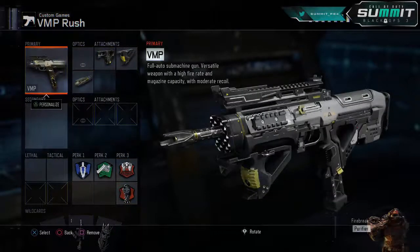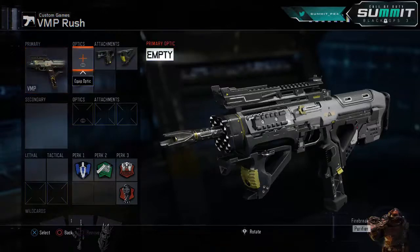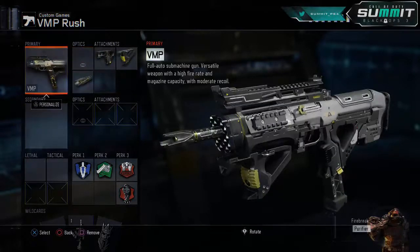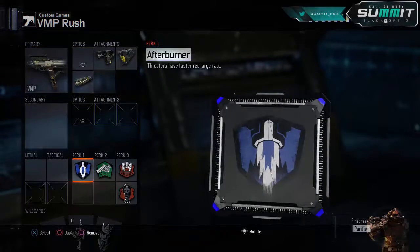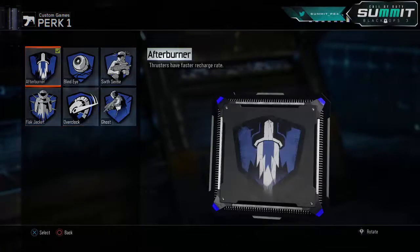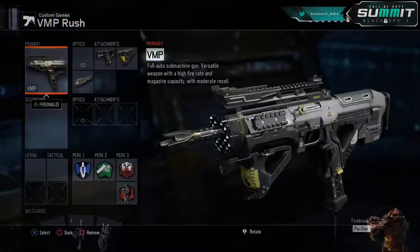I'm going to have two VMP classes for you and three Vesper classes, so you guys are going to have a lot to choose from if you're a sub player. This is going to be really good for rushing — you've got Afterburner so you can push out bomb sites. If you really want to, you can use Flat Jacket or Overclock instead, but I just like Afterburner for personal preference.